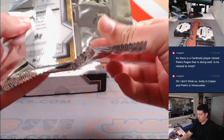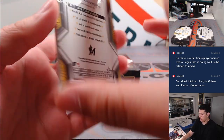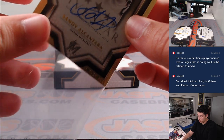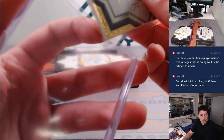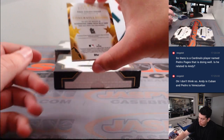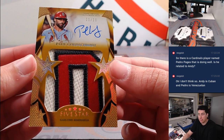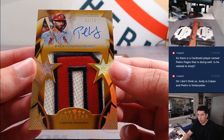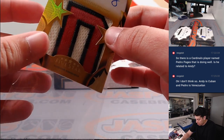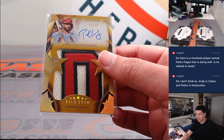Let's look at the back first. Sandy Alcantara from the rookie auto for Miami — Miami's going to Aaron. And we have a Jumbo Patch Relic, 10 out of 10. What a break for St. Louis — Paul Goldschmidt. Beautiful patch there, 10 out of 10, last on the print, going to Lauren. That is sweet, very nice looking card.